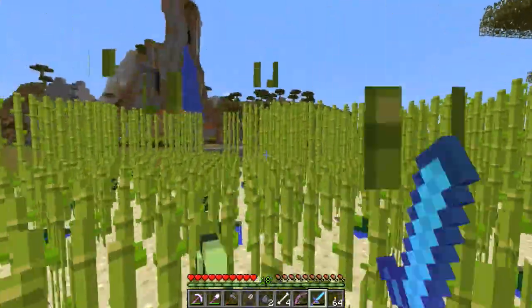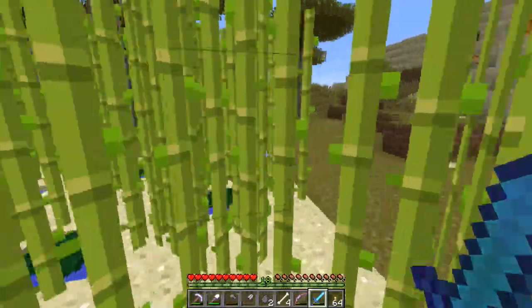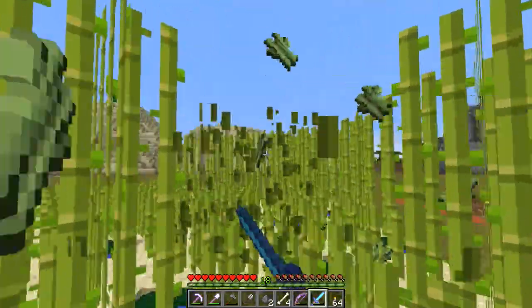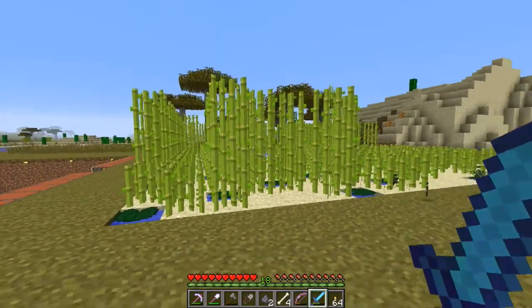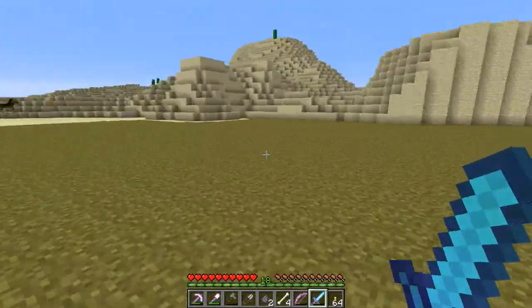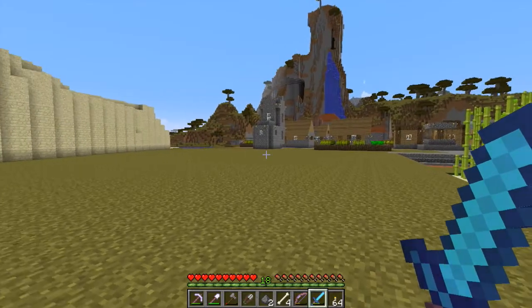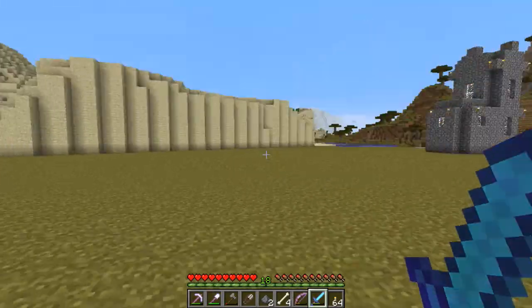I can just go through here and knock down my reeds because I need me some books — I need to enchant some books. I just walk around and pick them all up. Very easy to do. Not quite an automated reed farm, but still very very efficient. In just a few seconds I've already got nearly four stacks of reeds — not too shabby.